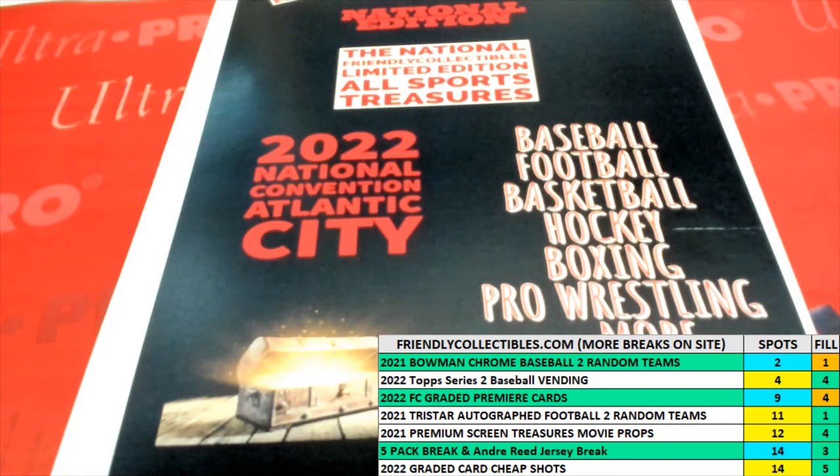All right, here we go. We got a filler race for the National Edition Friendly Collectibles All Sport Treasures Envelopes here. This is filler for box 130, envelope 130. We've got 30 seconds on the clock, four new names on the race line. Winner is going to get themselves three spots in the break. We're going to switch over to our race screen.